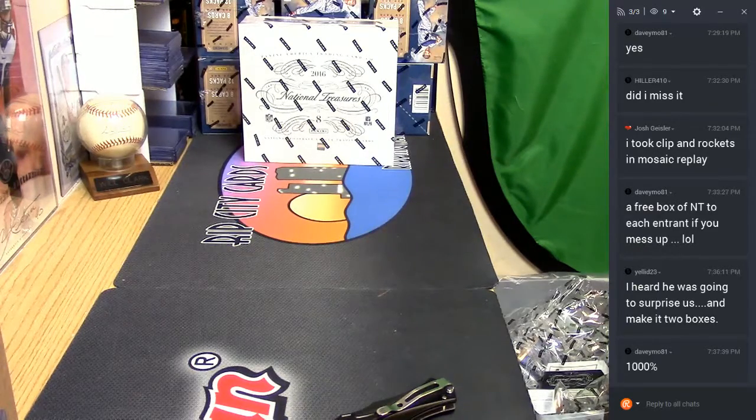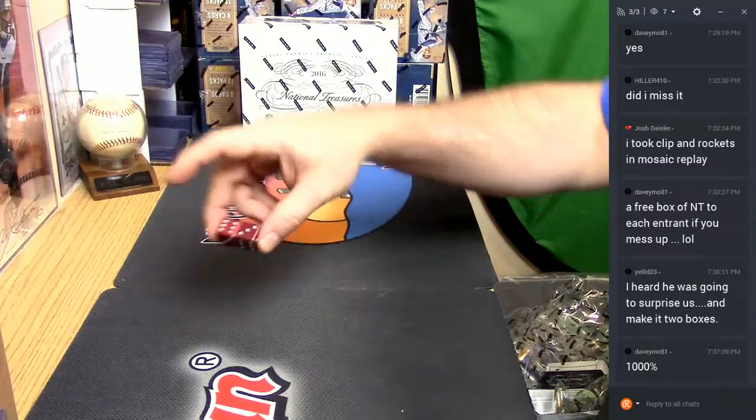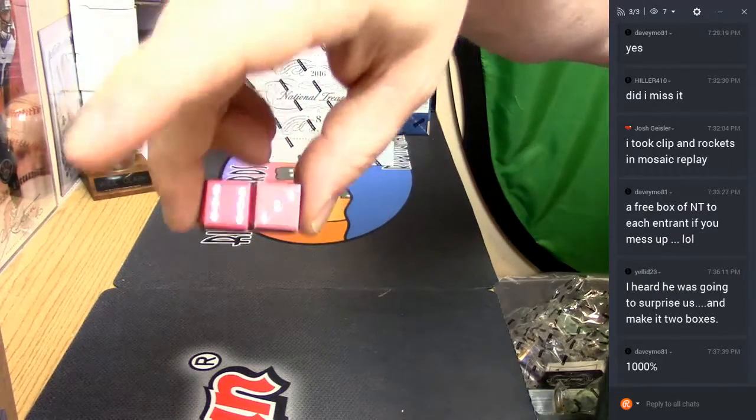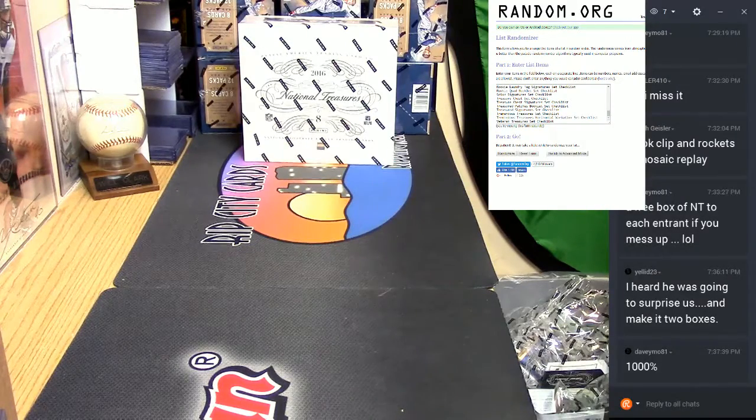Alright, again, I went off of Cardboard Connection. I went through their list — base is a set, treasured signatures is a set, the treasure chest patch booklet is considered a set or a type, however you want to talk about it. We're going to random the name, random the types, and then see what happens. Nine is the random number. We're going to start with the types, I suppose.